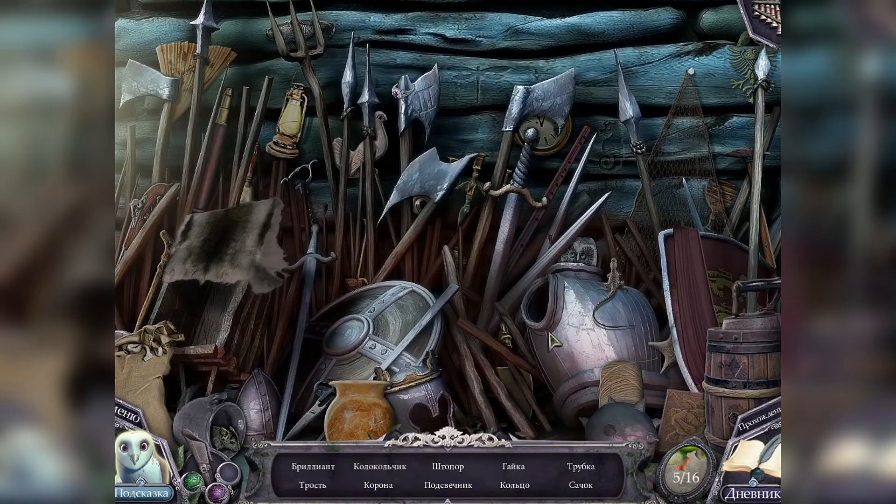Итак, что мы здесь ищем, мои дорогие котятки? Бриллиант, колокольчик, штопор, гайку, трубку, трость, корону, подсвечник, кольцо и сачок. Предметов много — найду ли я все быстро? Ищем: бриллиант, колокольчик, штопор, гайку, трубку, трость, корону, подсвечник, кольцо и сачок.